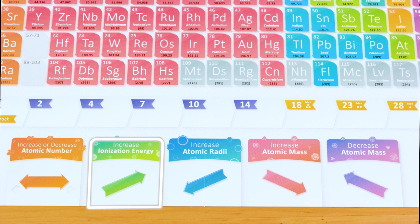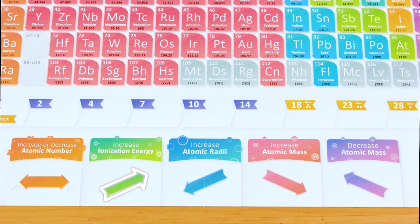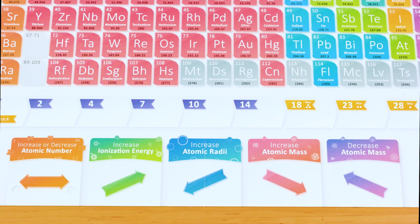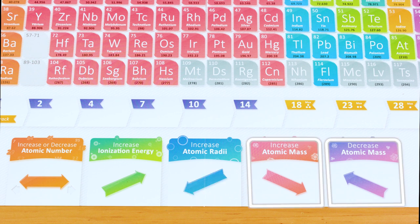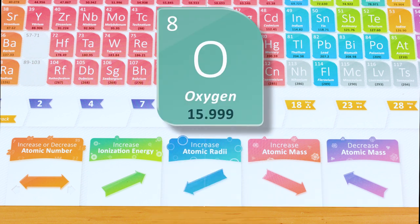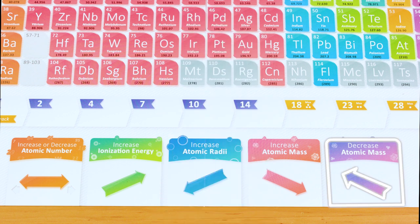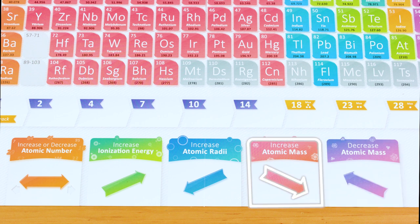The second trend, increase ionization energy, lets you move your flask up and/or to the right. So if you start here, you can go straight up up to 5 spaces, or right up to 5 spaces, or in a combination. You can't ever move diagonally, so moving from here to here is two movements, not one. The increase atomic radii trend lets you move down and/or left. The last two trends let you increase and decrease atomic mass. Atomic mass is generally about the number of protons and neutrons in an atom's nucleus, and you can find that number down here. So if you decrease that number, you're moving up and to the left. If you increase that number, you're moving down and to the right.